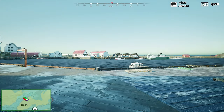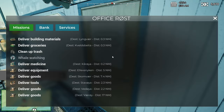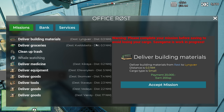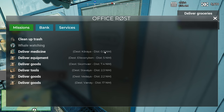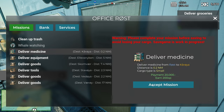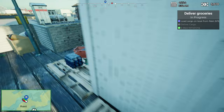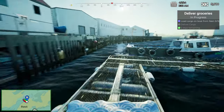Let's get moving, let's get to the ship transportation. We got: deliver building materials, deliver groceries, and deliver medicine. I'm only gonna do short missions honestly. Alright, we got the groceries first, let's go.